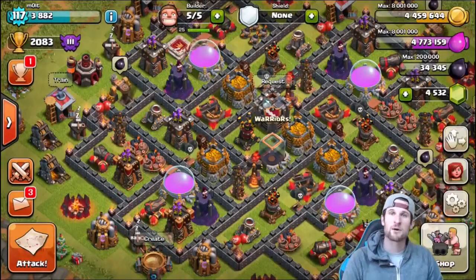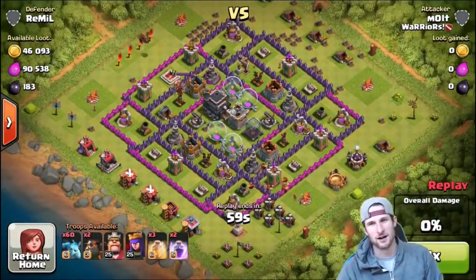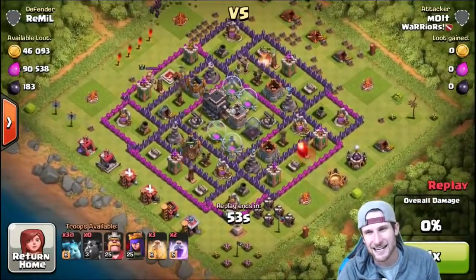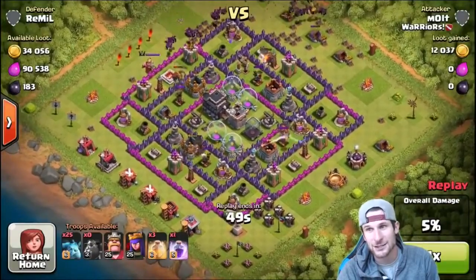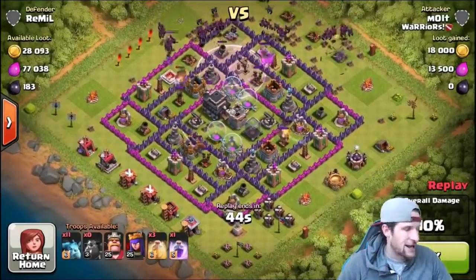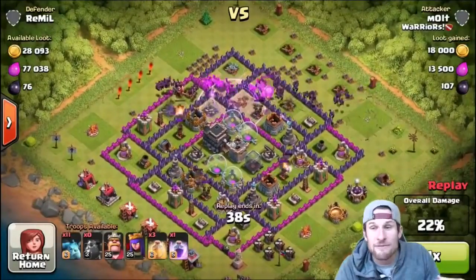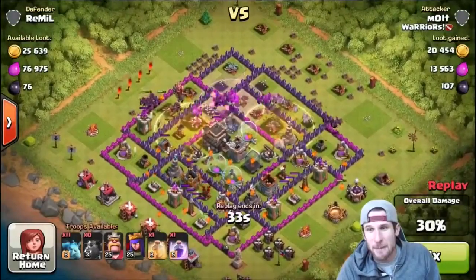I'm going to pull these up and go through them. Here's the first one — Mr. Ramil. Oh gosh, look, he's got a couple of level one Wizard Towers. It's cute, look how cute he is. Expos are empty, everything's empty. We've got all of our Lava Hounds in there and our minions are coming in from the top going nuts on Mr. Ramil. I mean, we didn't even really need the spells.